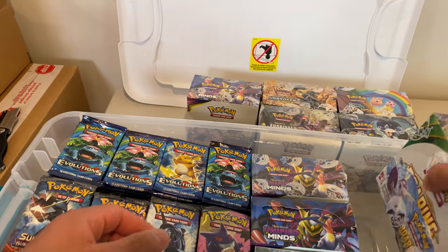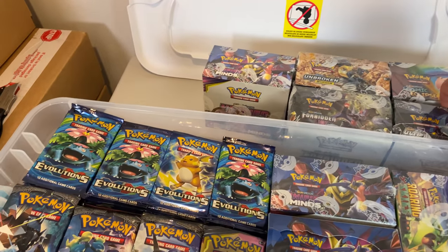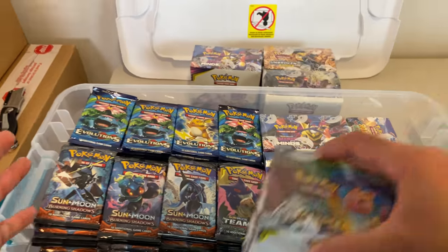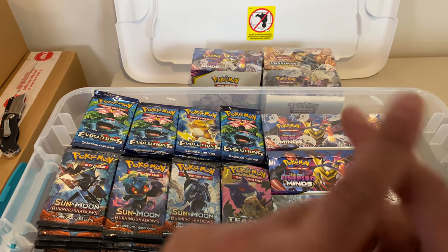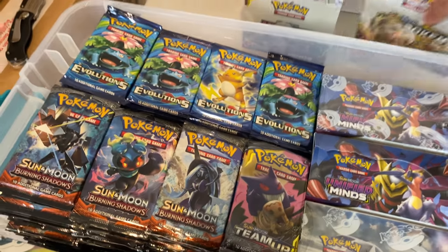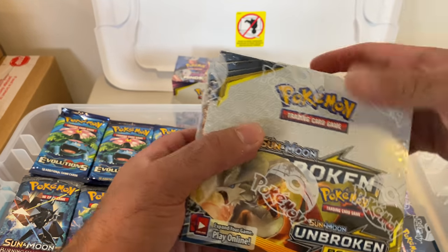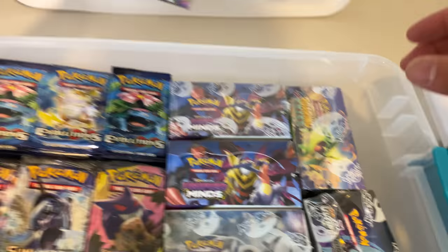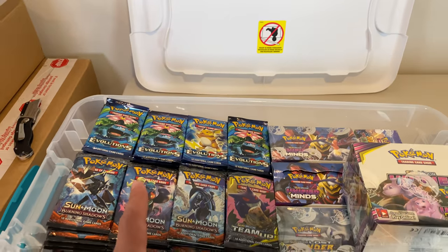I want to be as transparent as possible — if you get a red pack, you're literally getting one of the things in here that you can look forward to. Unbroken Bonds — we might have to do another big opening of these in the near future or just tag team sets in general. That is the red tier, but that's not the highest tier — not even close.